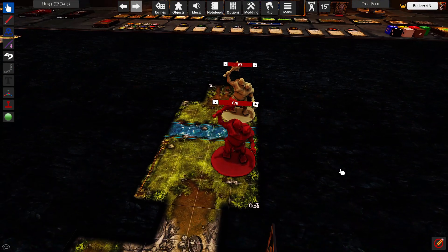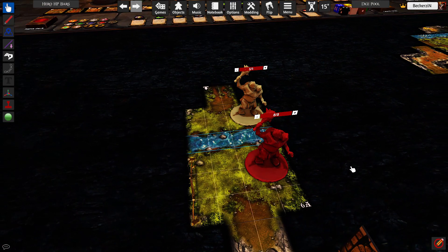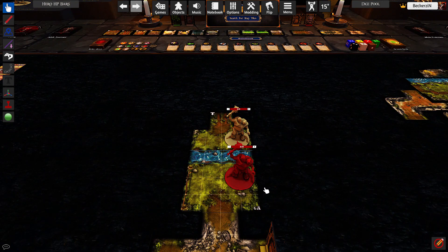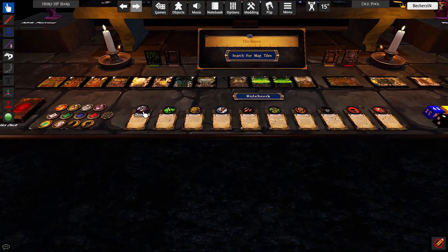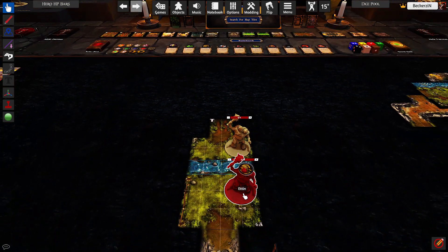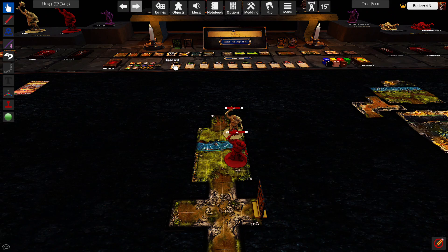A cool thing about this mod is it gives you a life bar. For any condition you apply to a monster — say you stun one — just drag the condition tile and drop it on the monster and the symbol appears on top of the ettin. After the condition is over, click on it and it's gone.